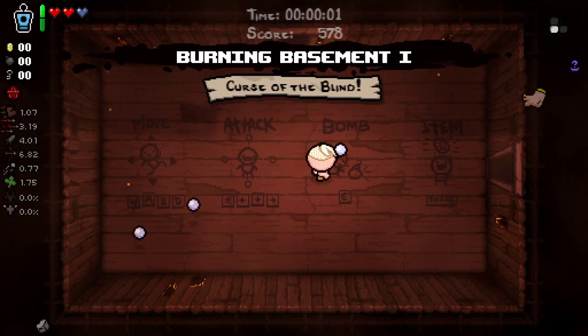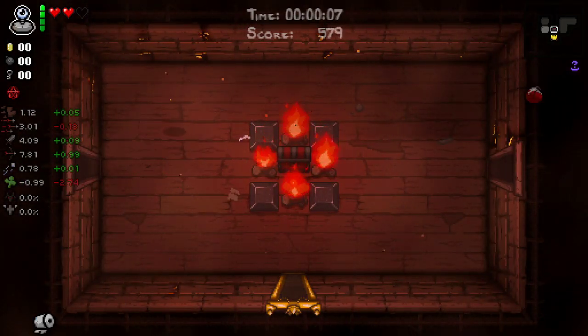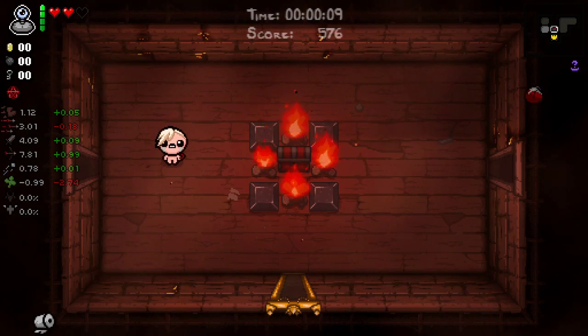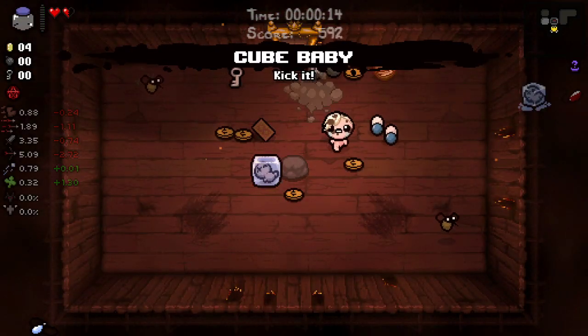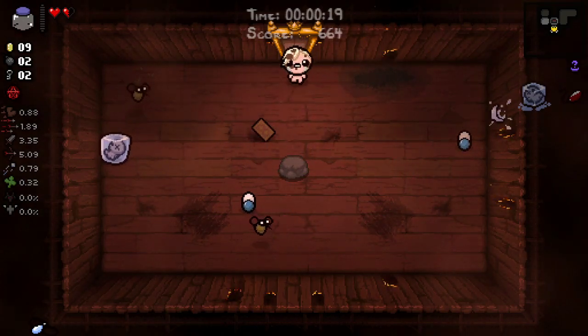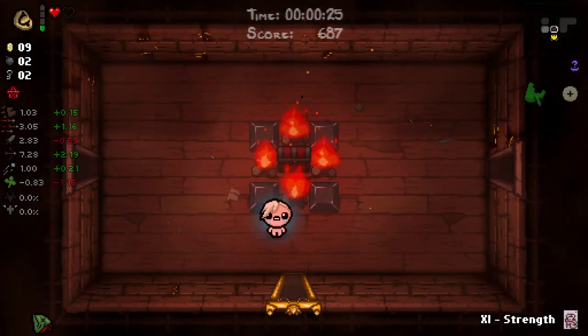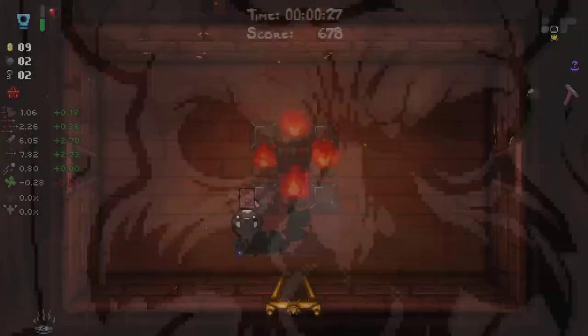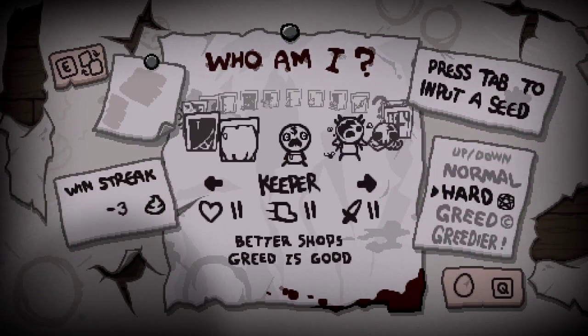We have my favorite character Eden. Nothing special about him — except that every time you take damage, you will reroll. This is Eden's thing that you unlock after killing the Beast — the little spacebar item. He rerolls every time you take damage, which is super, super cool. That is Eden, that is all he does. It's awesome, it's amazing.